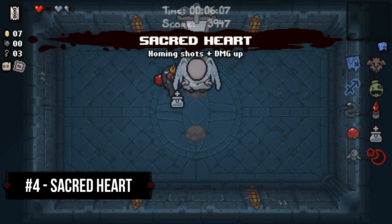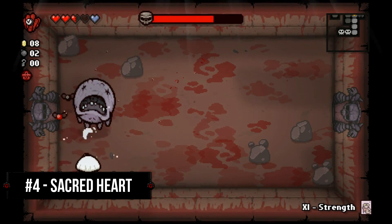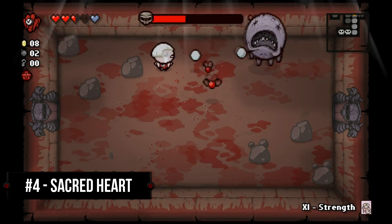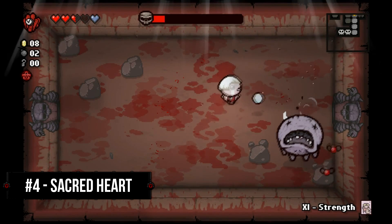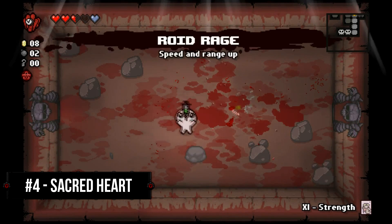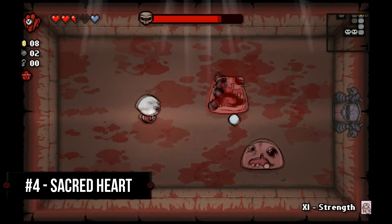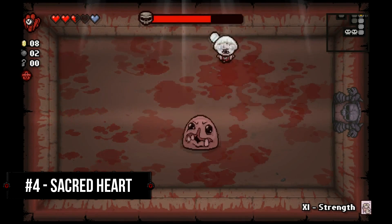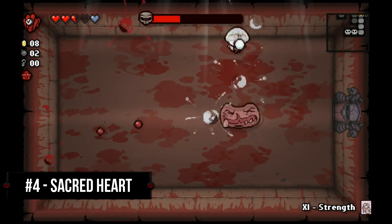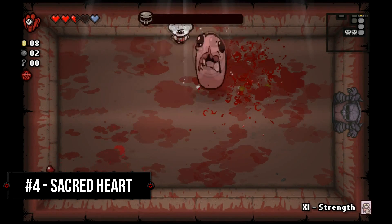Coming in at number 4 is Sacred Heart. There's a general philosophy in the gaming world that if an item is super rare, it better be worth it, and Sacred Heart definitely fits that bill. On top of the massive damage increase that Isaac receives when picking it up, Sacred Heart also combines the homing properties of Spoonbender right out of the gate, giving it defensive bonuses to Isaac when swarmed by fast-moving enemies. The only downside to Sacred Heart is the fact that it's one of the rarest items in the entire Isaac franchise, and I personally have only seen it in the wild a handful of times. Still, if asked whether I'd rather have Epic Fetus or Sacred Heart, I would choose Sacred Heart 100% of the time, and that fact alone is good enough to place it above Epic Fetus in the number 4 position.